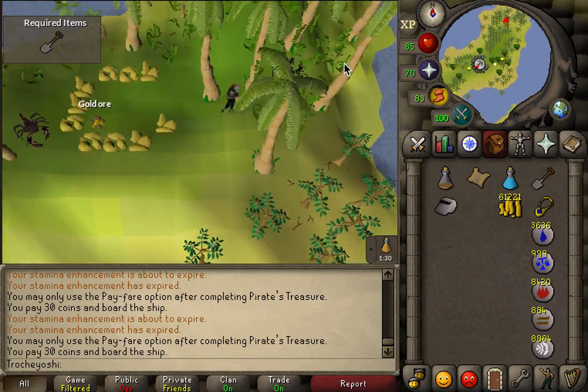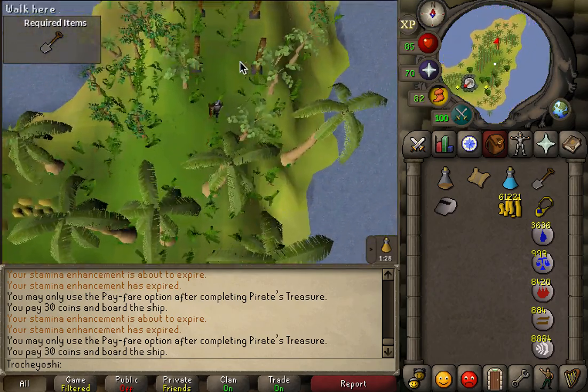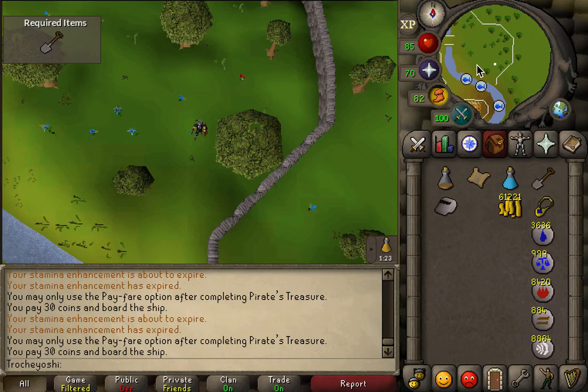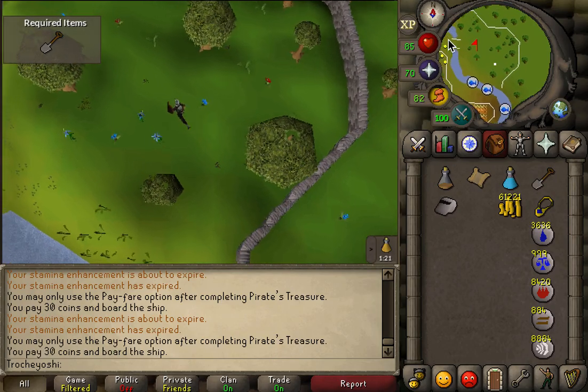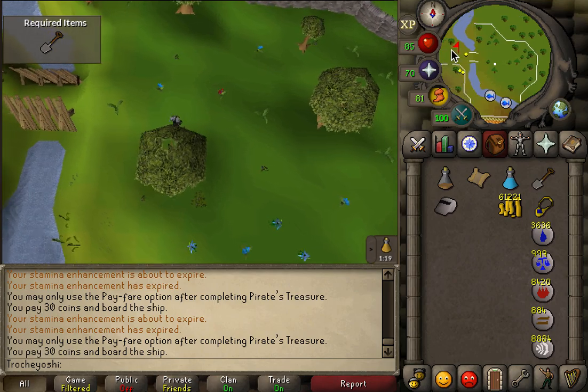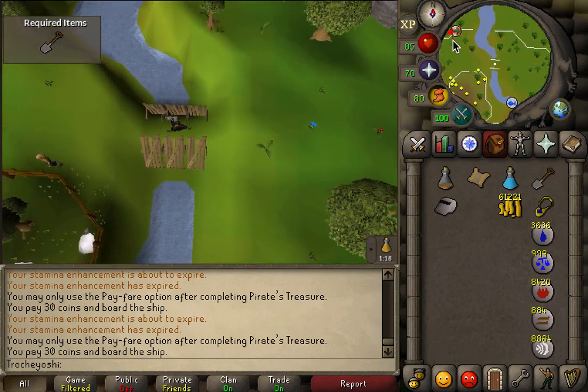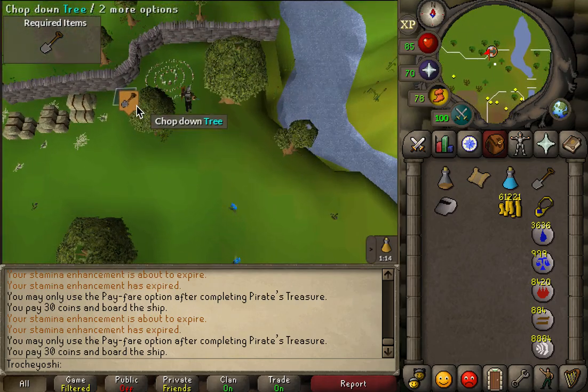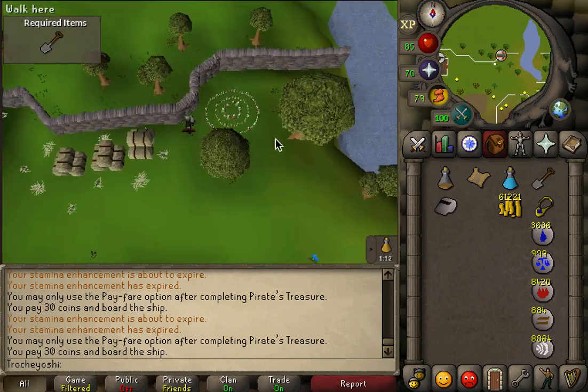Once you see the gold ore, keep on running. I currently have roofs off, but if you have roofs on you will see a roof here. Blow the whistle and you will be transported to the island or the magical area where you complete this quest. Then run to the fairy ring location and you should be able to complete your clue.